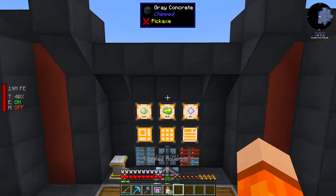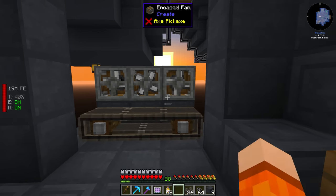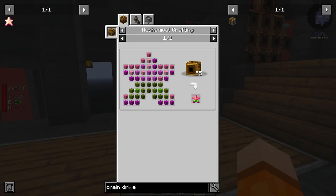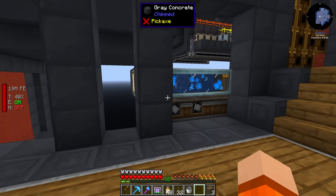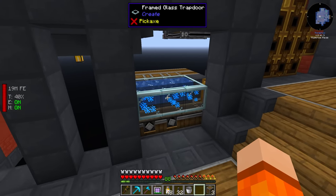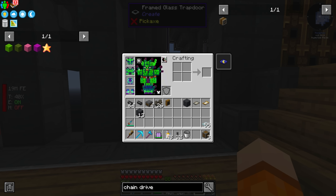There are a few more items we need to tick off our list. The first one, which should be nice and easy, is the Patrick Star — just made with a whole bunch of dyed concrete. Sure there is EMC for these, but why not do it the create way? It looks like for the Patrick Star we need magenta, pink, green, and lime — four colors. That should be pretty easy.